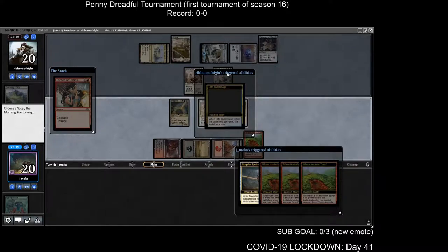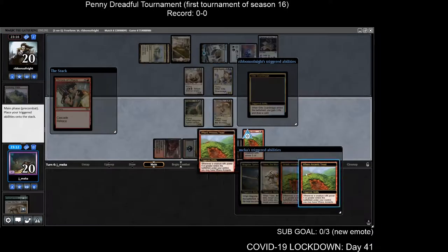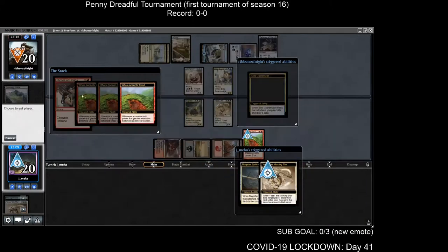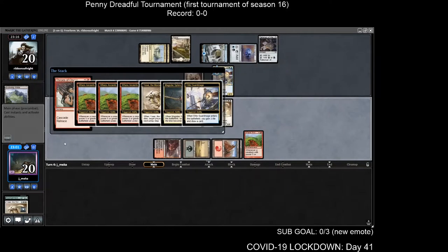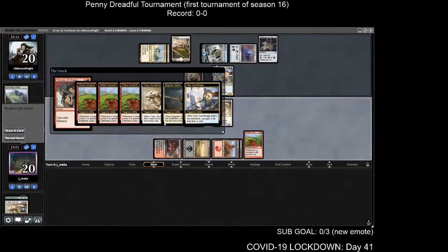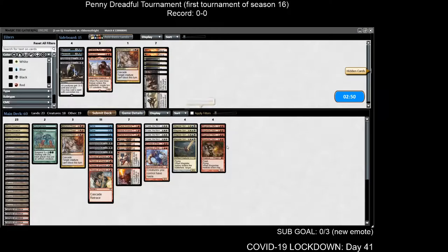If you're playing this for the first time: you want to put the Magister Sphinx trigger last on the stack, so when it comes off the stack it fires first — tap down their five so they go to ten life first, and then all the triggers happen. Their trigger goes on the stack first because of non-active player/active player rules. They go to 23, then they go down to 10, so the life gain does not matter.